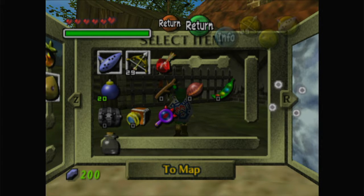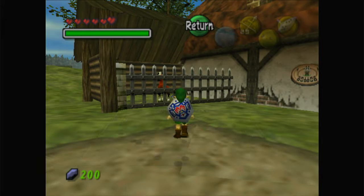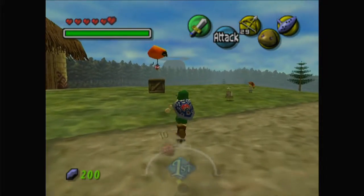It's just a head cannon, there's no evidence to it at all — I 100% do not believe it's true. I have a theory, my head cannon, that Skull Kid actually did kill Epona at the beginning of the game and this is just Epona's Terminan counterpart. It's obviously not true because Epona recognizes Link right away, but I just think it's a cool idea.